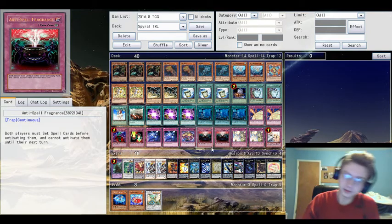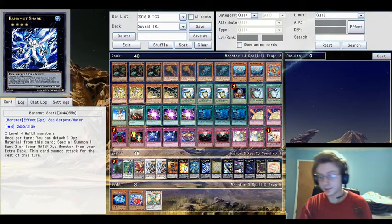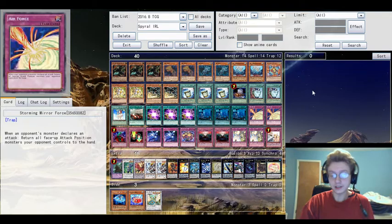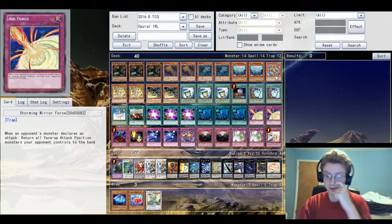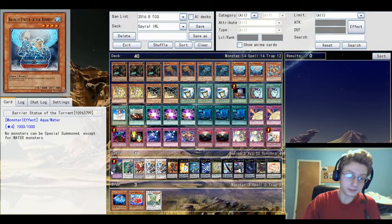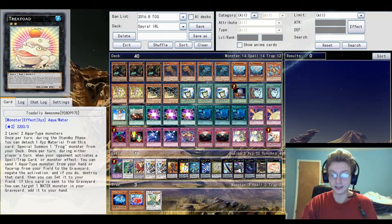This build also makes it much much easier to Summon Bahamut Shark. If you've seen my earlier builds of Spiral Stun, you may notice I took out Lose One Turn. The reason for that is it really hurts this engine I put in. So instead of Lose One Turn I put in Barrier Statue of the Torrent, and he works really well with Norden because I can use him to make Bahamut Shark and then go into Toadally Awesome.